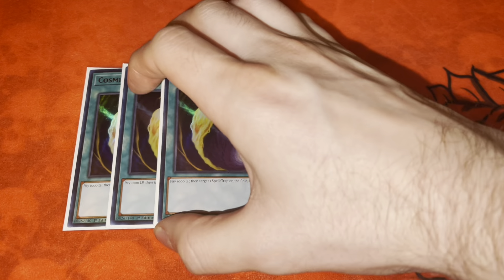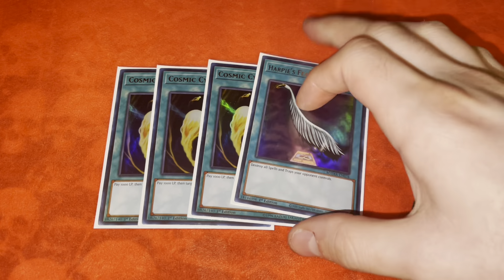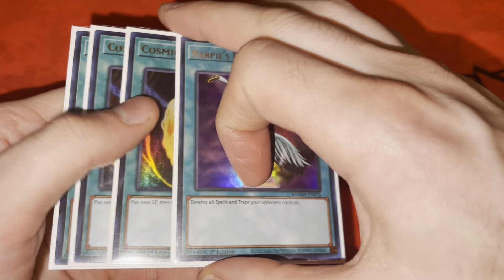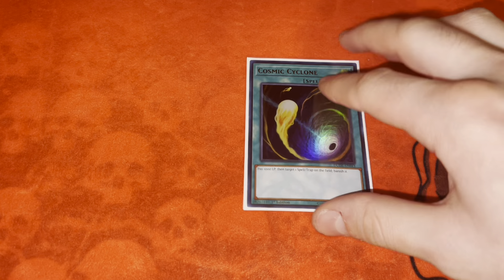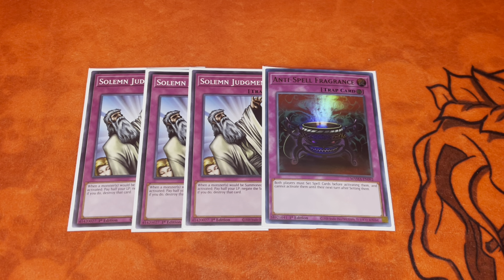For removal I have three Cosmic Cyclone and one Harpie's Feather Duster. Cosmic hits Fire King Island when it goes wild, and Feather Duster is good against backrow decks. You can also side these in against Labyrinth. Labyrinth has a lot of potential — it's one of the decks I'm looking to play this format. I'm only missing two copies of Black Goat Laughs and I've got everything else. Then for traps, I have three Solemn Judgment and one Anti-Spell Fragrance.